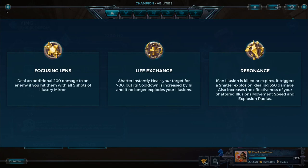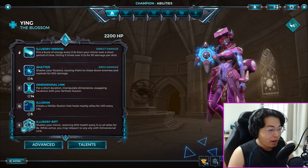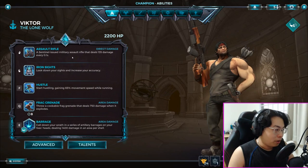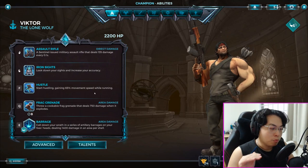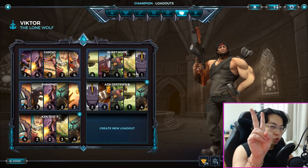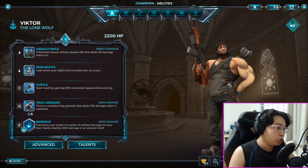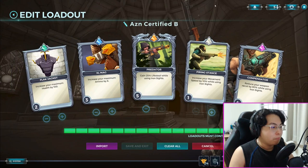For the damage dealers, Victor is your primary choice. He plays like a CoD character — he's got an assault rifle, you can aim down sights, press F to move faster, and he throws frag grenades. You can also call down a barrage which is basically your bombing killstreak. The only viable talents for him are Shrapnel and Burst Mode. Burst Mode is my favored style.